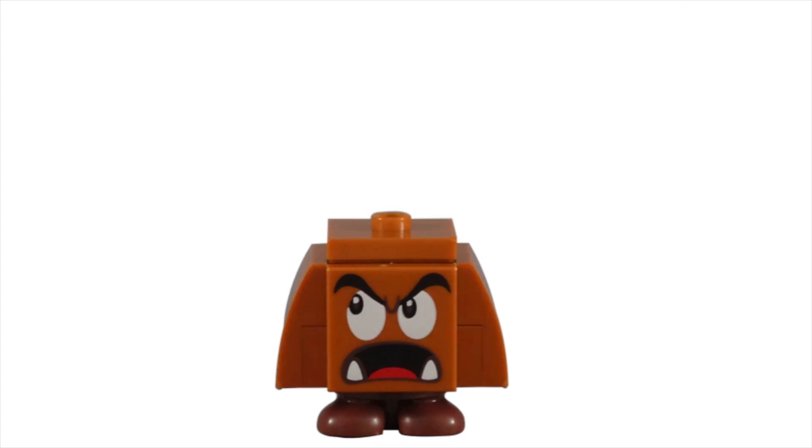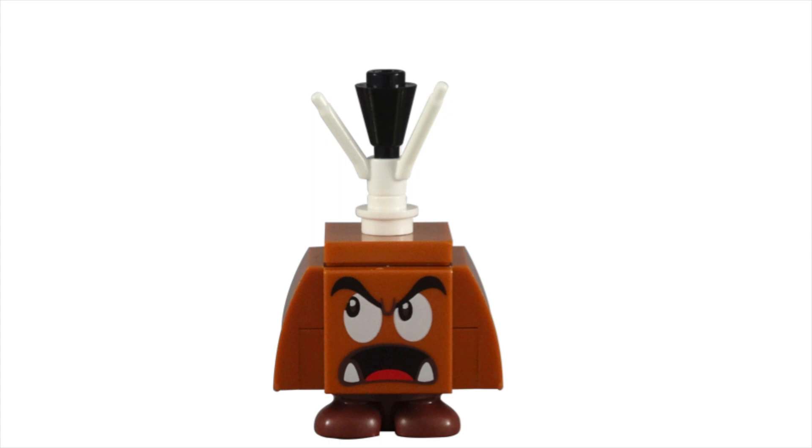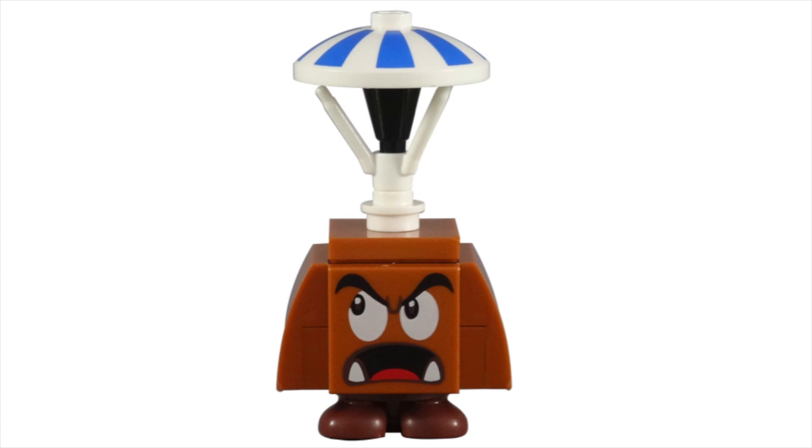The top of the head is now a 2x2 jumper plate. The parachute uses a 1x1 round plate with open stud to stick a white plant flower stem into it, which creates the strings to the parachute. An inverted cone with a 1L bar was then placed inside the flower stem.